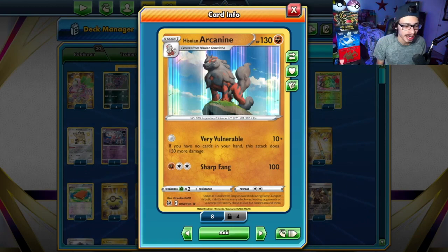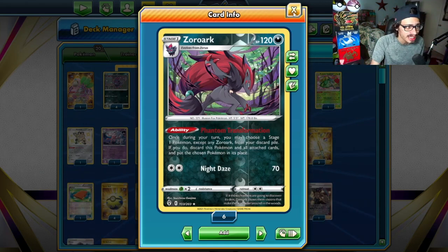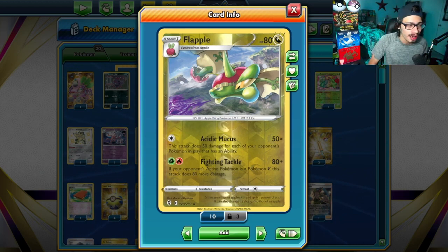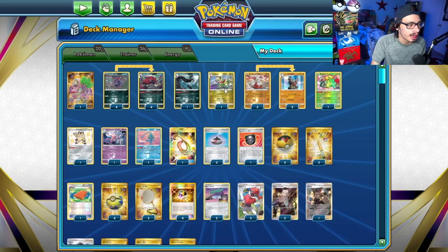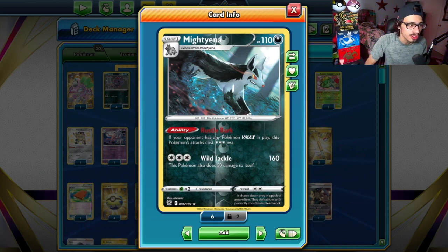Arcanine doesn't do all the heavy lifting. We have the addition of Zork in the deck — Zork can transform into Arcanine but also lets you play a couple extra attackers to help in different matchups. The three attackers I'm playing alongside Arcanine are: Flapple, which can be good with Acidic Mucus; I'm playing four copies of Capture Energy so we can do Acidic Mucus to take knockouts on decks with a lot of abilities — like Turbo Decks with Mew, Greninja, Crobat, and Barrel Decks. And also Mightyena — this deck struggles against Mew. Arcanine doesn't do a lot of damage against Mew because it has resistance to Fighting, so Mightyena is here to just KO Mew VMAX. Wild Tackle just KOs Mew and it can attack for free when there's a Mew VMAX in play.